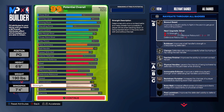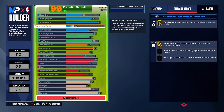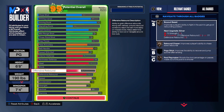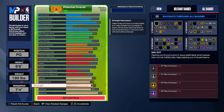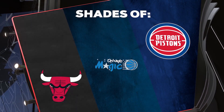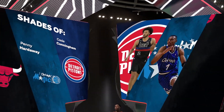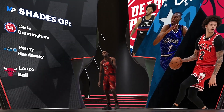Same build, same attributes — this is just the point guard version of it. The player comparisons you get are Penny Hardaway, which is also one of my favorite players of all time, Cade Cunningham, and Lonzo Ball.